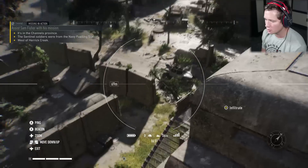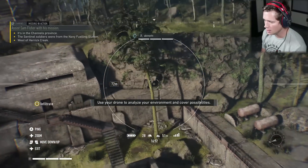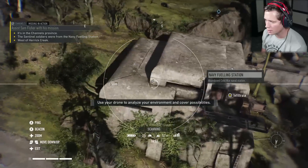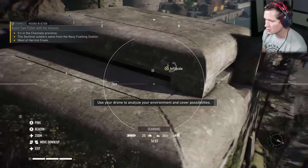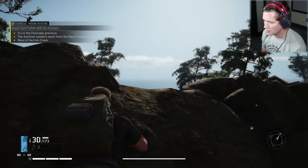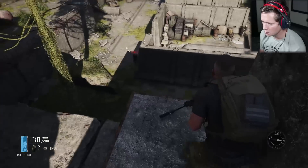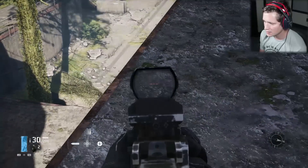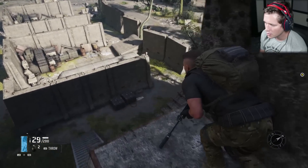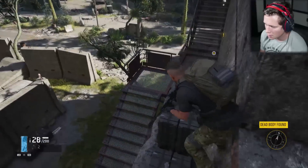Looks like we want to infiltrate in there. We do have some enemies around it — I see at least one sniper. I'm going to take a little peek and see. I don't see anybody — I think we're good. See if we can sneak down here. Definitely a guy right there — he's down. We good? He's down, let's go.